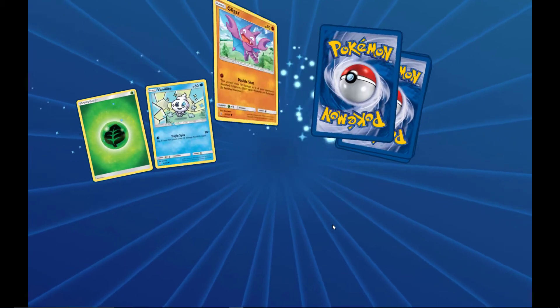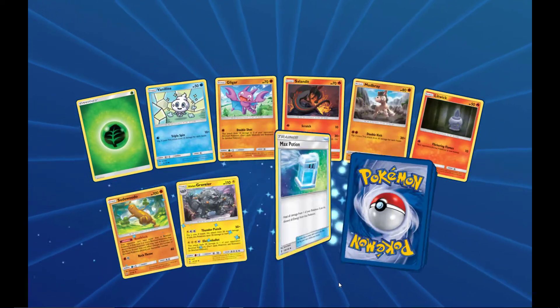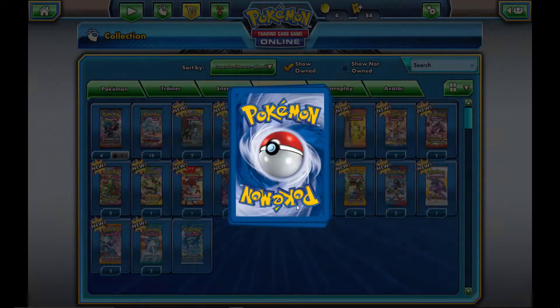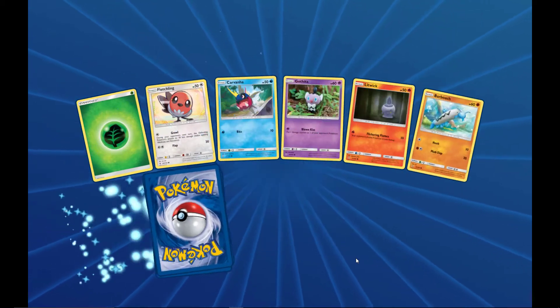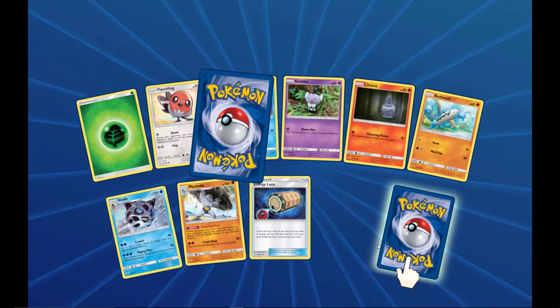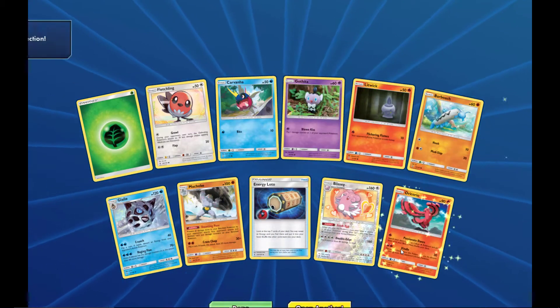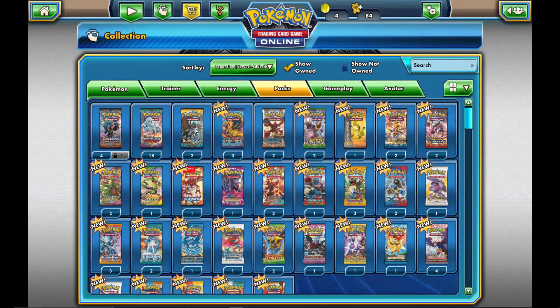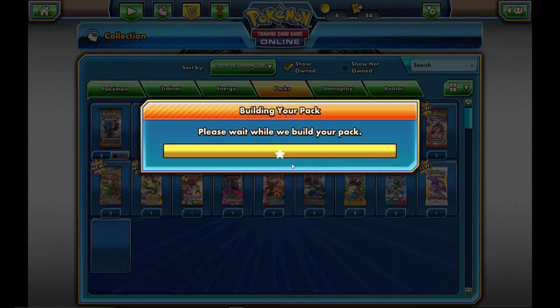We just hit our Burning Shadows pack and did not get anything in it. Moving on to Guardians Rising — can we get the Lele? No, we get an Alolan Sandslash. I opened another one by accident, so we're back into Guardians Rising. Do we get the Lele? No, we get an Oricorio. Done there.